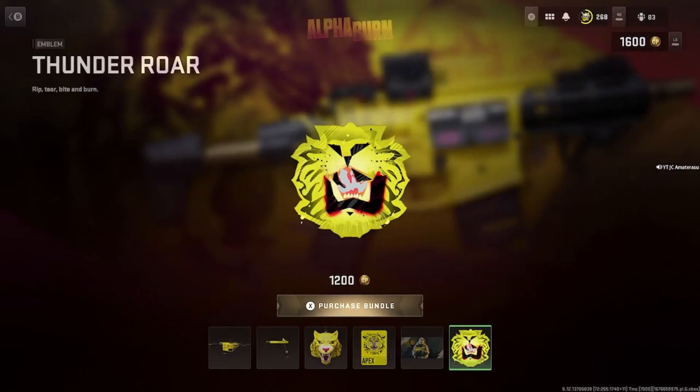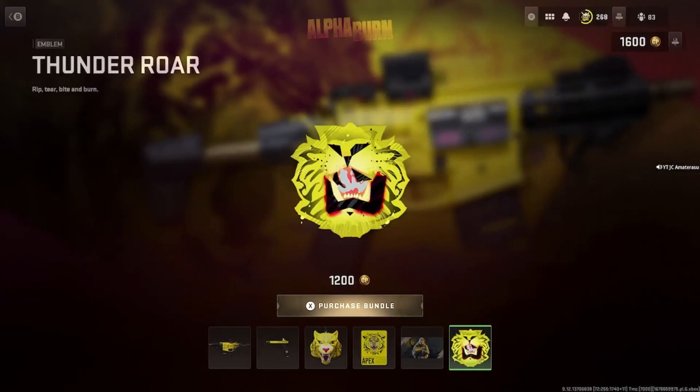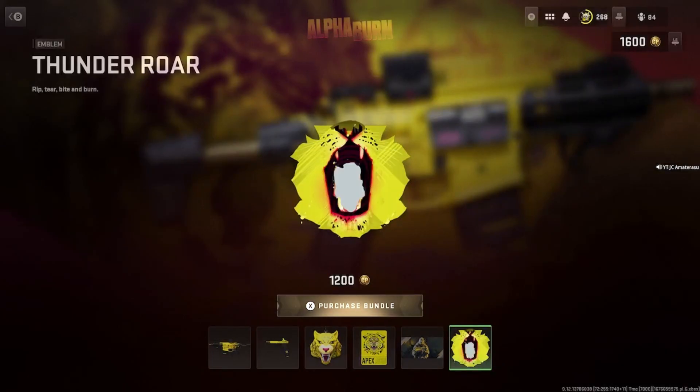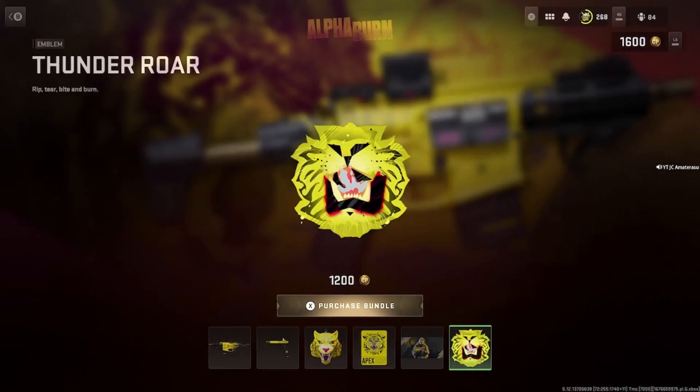1,200 COD points — honestly, you can save your money on this one. The emblem's alright, the guns are alright, but it's not really worth it. But if you want a whole yellow dial theme and yellow's your favorite color, you can get it. Otherwise, save your money. Hope you enjoyed this bundle, way more to come. If you haven't subscribed, just like this video. Take it easy, peace.